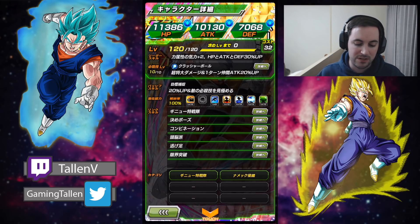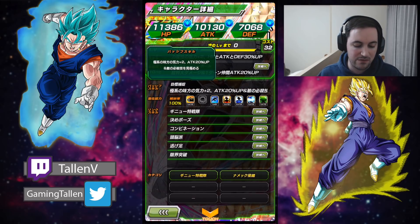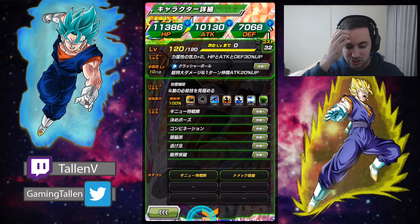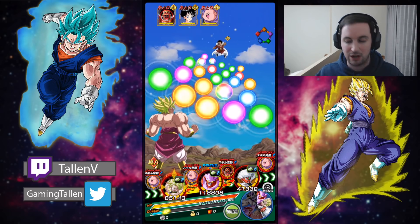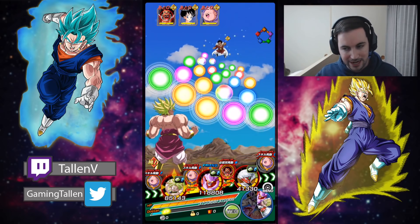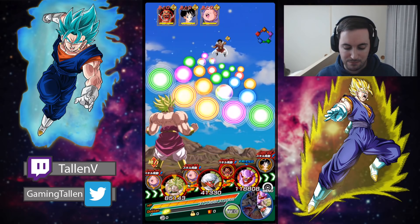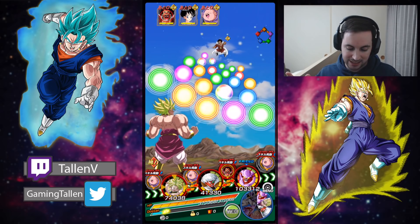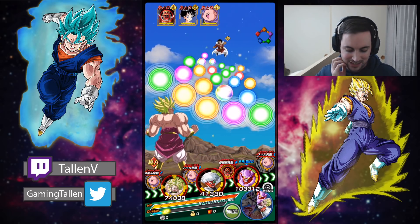When he super attacks, he increases the attack for one turn by 20 for the rest of his allies, and he also gives all extreme types Ki plus two and attack up 20 percent. He allows you to see when the enemy is super attacking - as you can clearly see right now. Take a look at Hercule, see how it's blinking gray and turning red? That means he's gonna super attack, and if I put Janemba back here, it looks like Boo is gonna super attack a bunch.